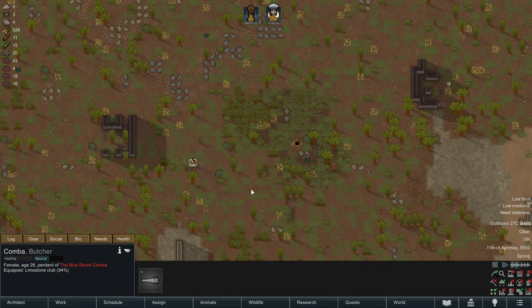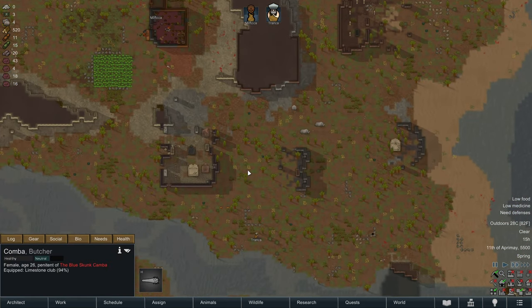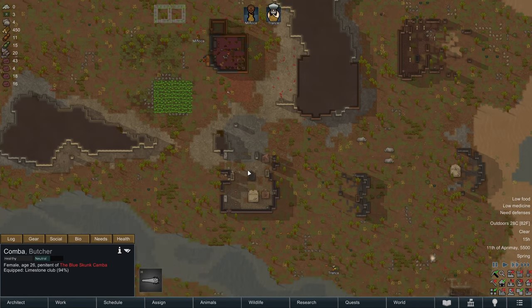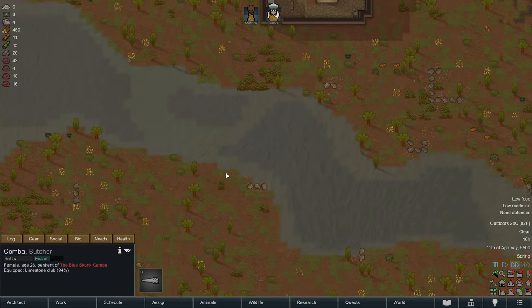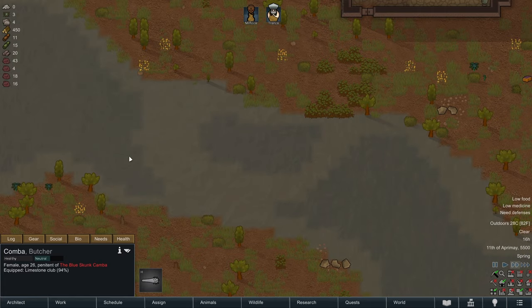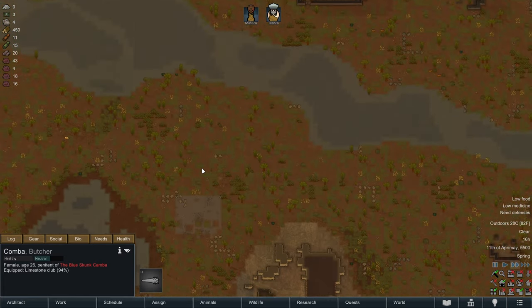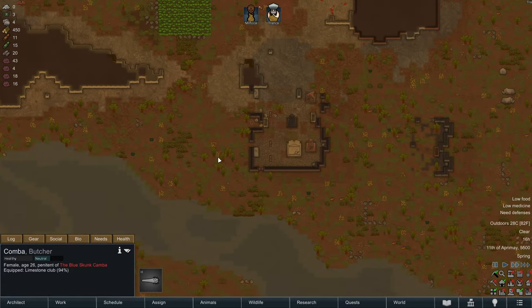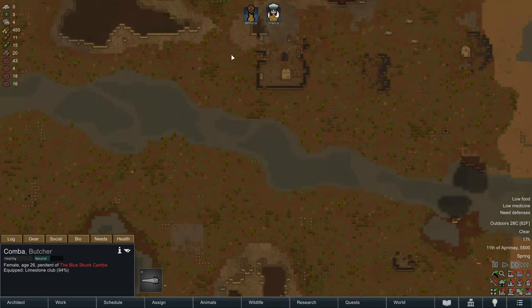She's going to prepare for a while before attacking, so we're not going to rush to meet her in combat straight away. Since she's going to have no cover crossing this river and she's equipped with a melee weapon, this would be a great time to take some potshots at her while she's crossing. I think we can put our colonists here and here and shoot her while she crosses.